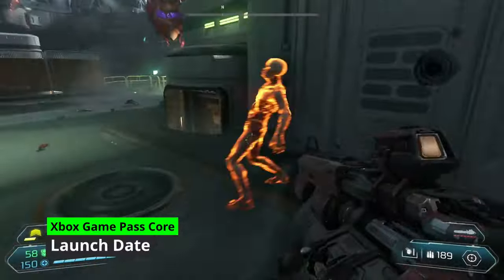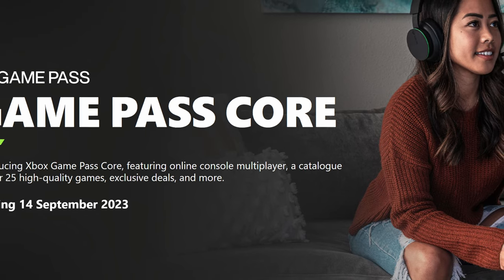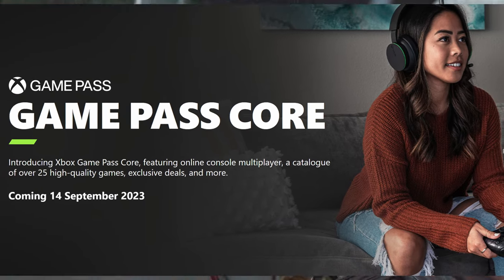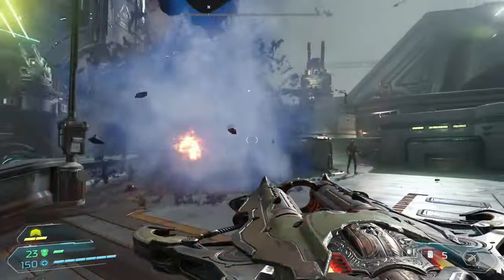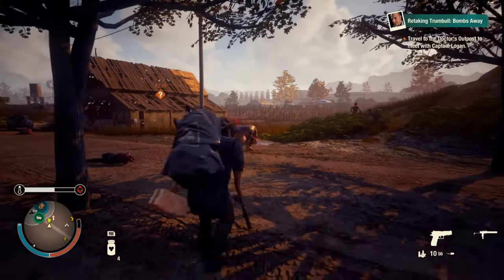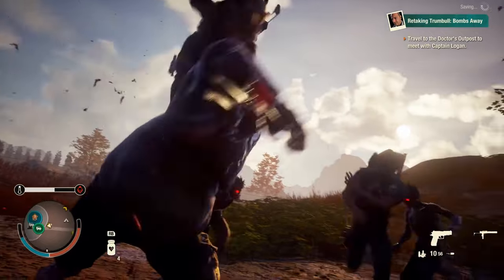So when can you get your hands on Game Pass Core? Mark your calendars for September 14th, 2023 — that's when Game Pass Core officially launches. Until then, the service will still be called Xbox Live Gold, and you won't be able to access the free games until the new tier rolls out, when Xbox Live Gold users will automatically switch over to Game Pass Core.